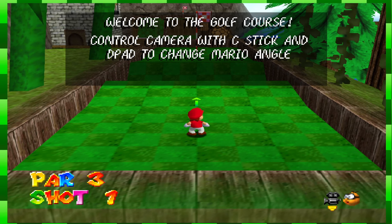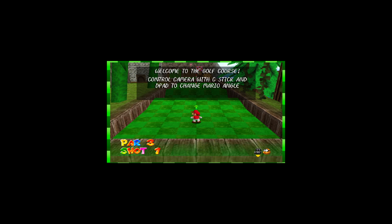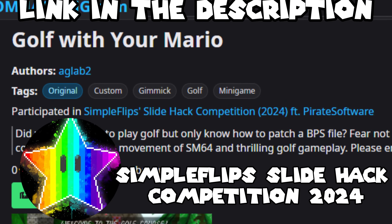I'll have you know I'm a whiz at golf. Yo, what up guys, back at you with another video. Today we're playing Golf With Your Mario, which is a ROM hack that specifically ports — well, not the entirety, I think it's only the golf, the forest section. It aims to make that Golf With Your Friends game on the N64. This hack was made by AGLAB2 for the SimpleFlips Slide Hack Competition of 2024. Anyways, let's get into it.